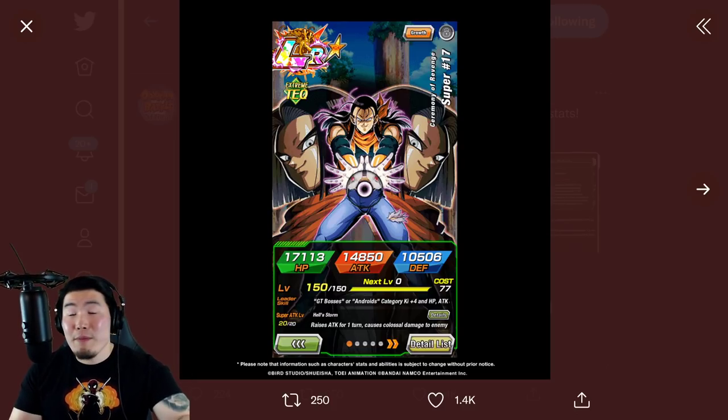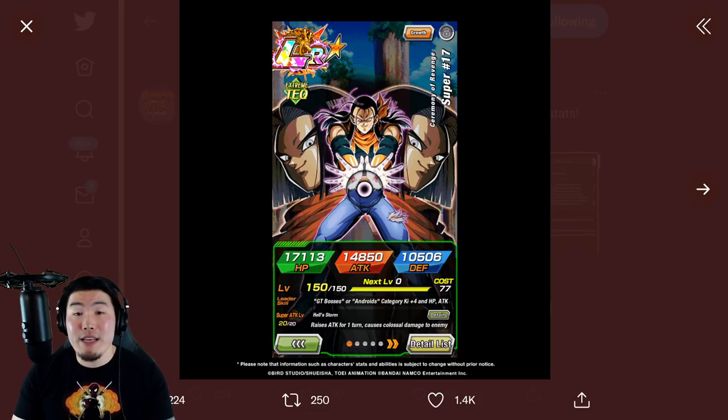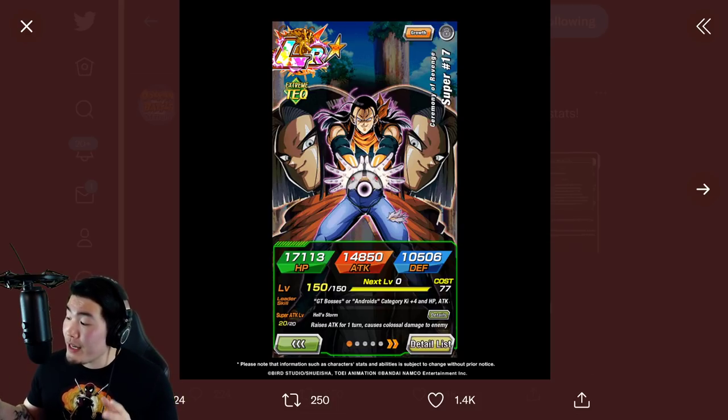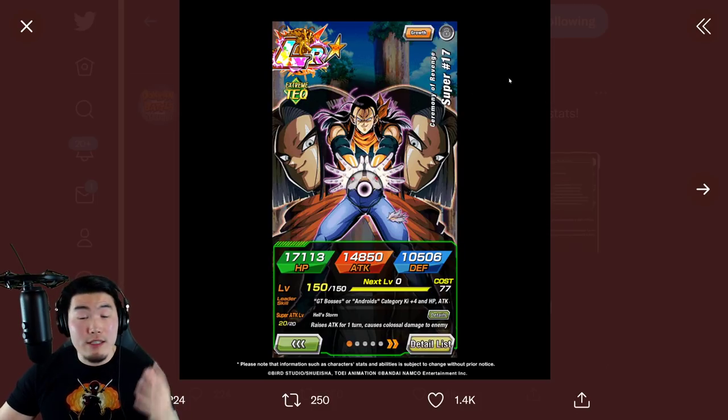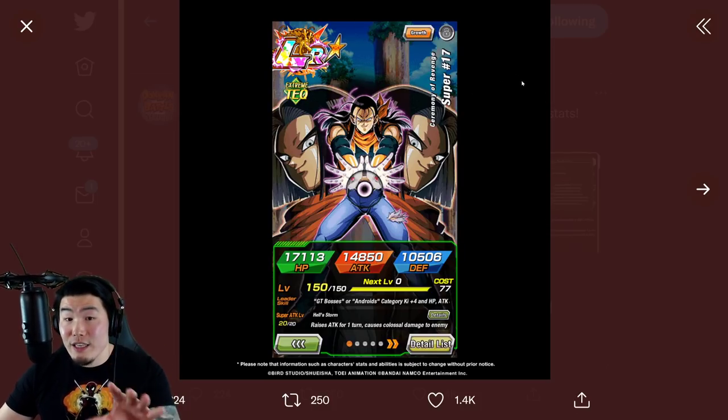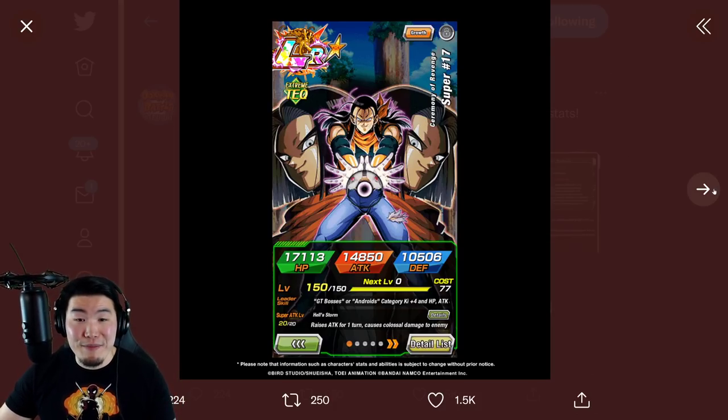Today in this video, I'm going to quickly break down the upcoming Super 17 for you guys, who, by the way, is dropping in about two days. So you got some time to prepare for his release if you do plan to summon for him. We're on the official Dokkan Twitter page here — the art looks pretty awesome. He's Extreme Tech, so Extreme Tech does get a bit of a buff, which is nice, because this type does need the boost.